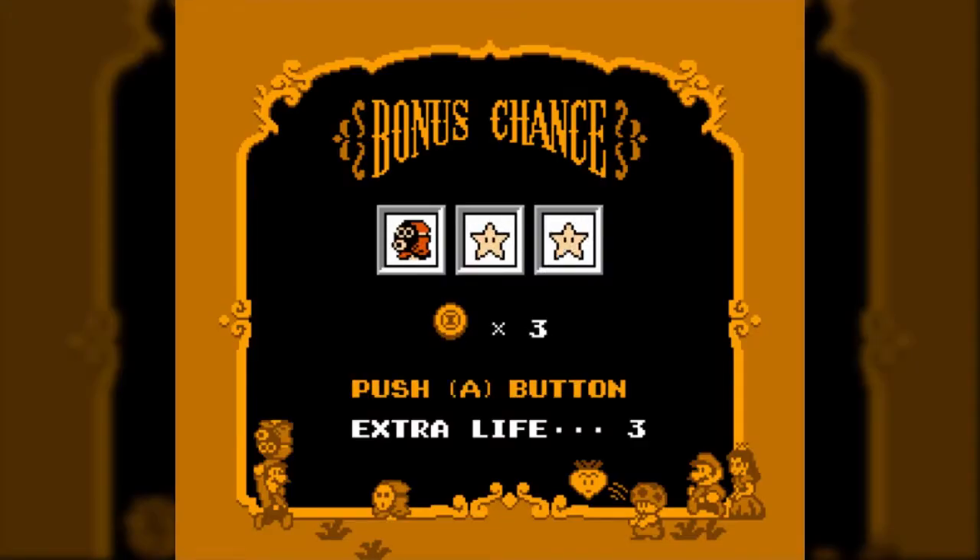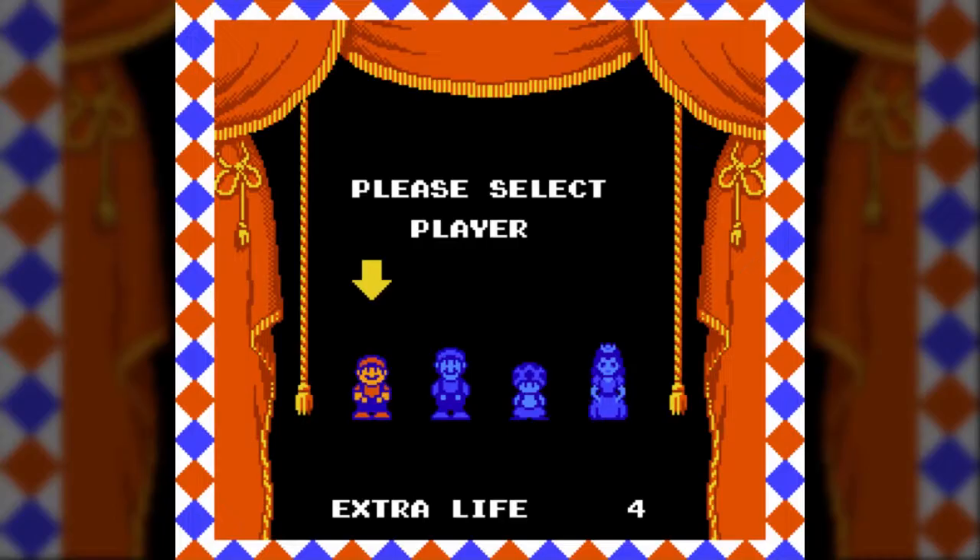At the end of the level, you get into Bonus Chance, where you use the coins you found in subspace to bet on slots for extra lives. If you get any three types of icons in a row, you get an extra life — except in the case of cherries. Cherries give you one if it's on the far left, two if they occupy the first two spaces, and five if they occupy all three.